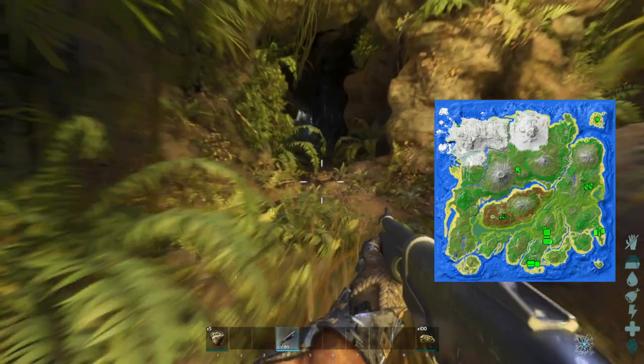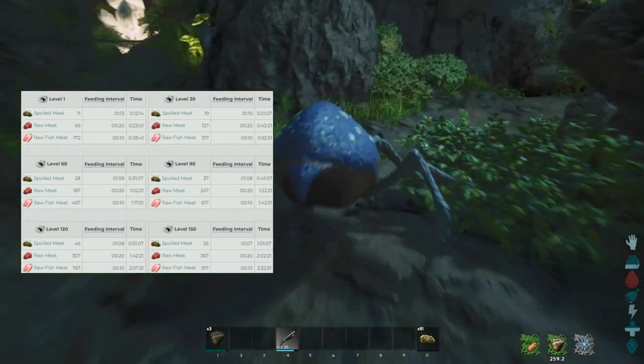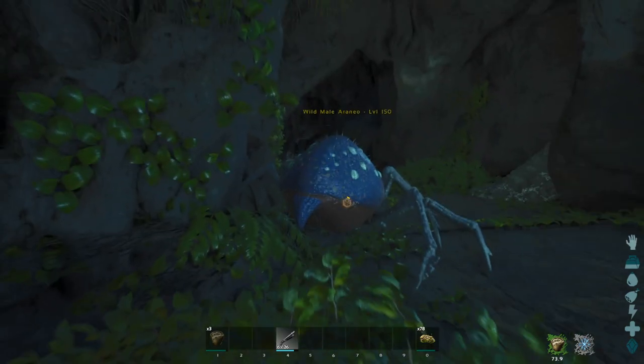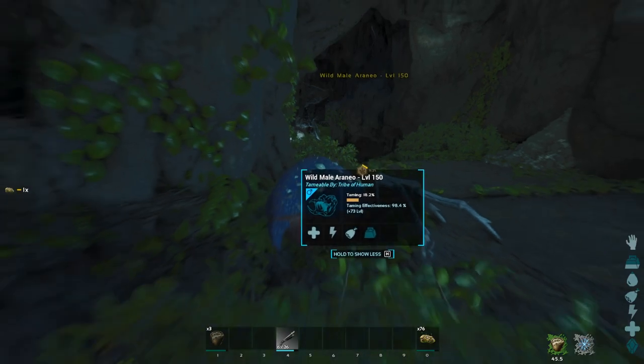You can't tame over-leveled spiders, just as you can't tame any other creatures. You'll want to keep some stimulant on you just in case you get knocked out. The preferred taming food is Spore Meat, but you can use raw meat or raw fish meat if you really want to, but Spore Meat is just the best. The taming process on official rates is pretty slow and you do seem to need to keep bug repellent in stock.